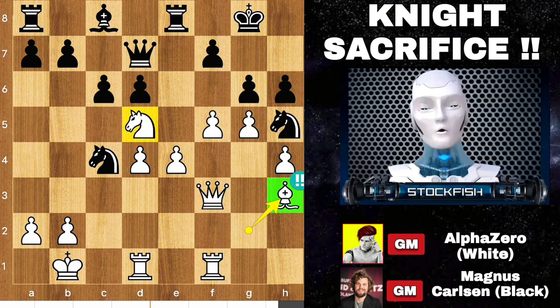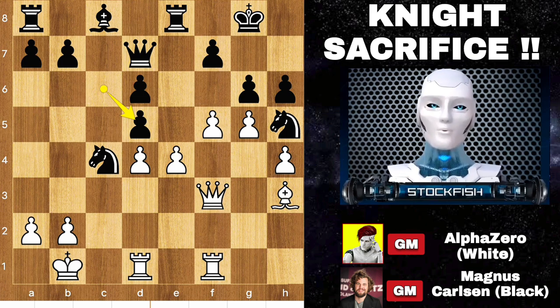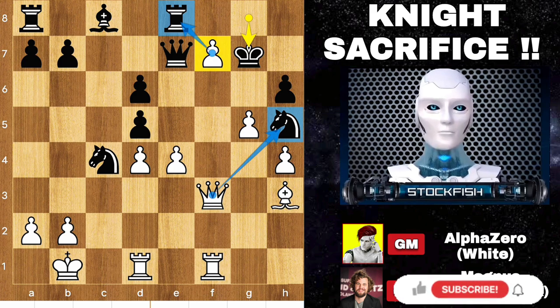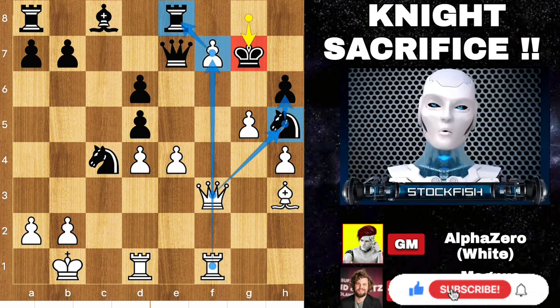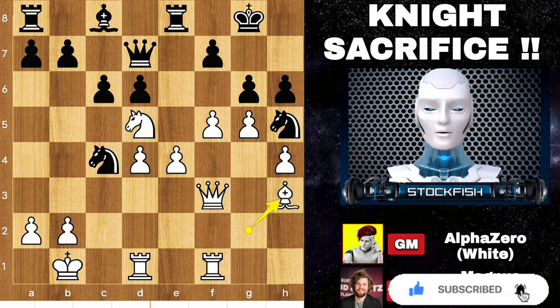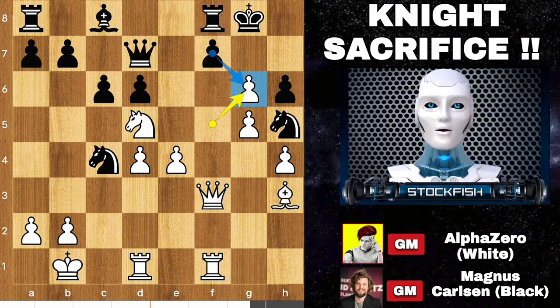If you found bishop to h3, congratulations, you are correct! You can't take the knight. Let me show the variation: if pawn takes knight, then f takes g6 targeting the queen, queen slides to e7, pawn takes check — it's not pawn takes rook, it's queen takes knight — and your king position will be very bad, minus 8. AlphaZero has an 8th rank pawn supported by a rook, your position will be devastated. Back to the position, we have rook to f8 trying to protect, pawn takes pawn — you cannot take this pawn because the queen's battery is targeting this rook.